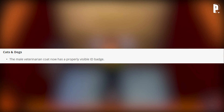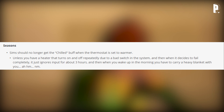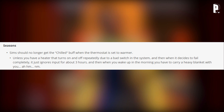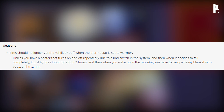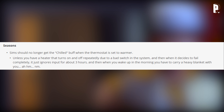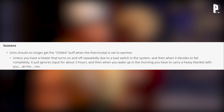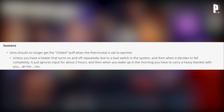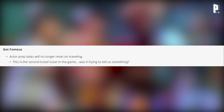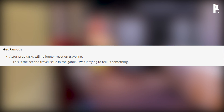Cats and Dogs: the male veterinarian coat now has a properly visible ID badge. Seasons: sims should no longer get the chilled buff when the thermostat is set to warmer — unless you have a heater that turns on and off repeatedly due to a bad switch in the system, and then when it decides to fail completely it just ignores input for about three hours, and when you wake up in the morning you have to carry a heavy blanket with you. Get Famous: actor prep tasks will no longer reset on traveling.